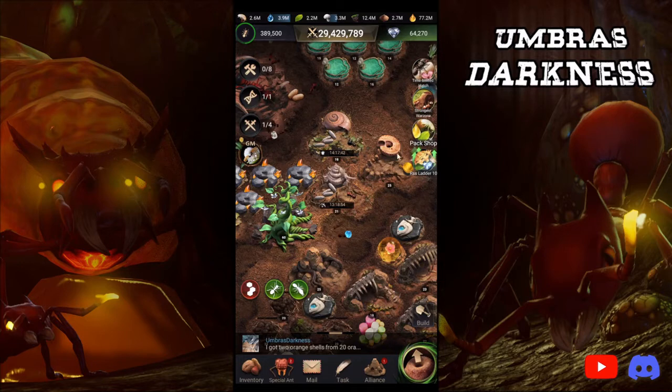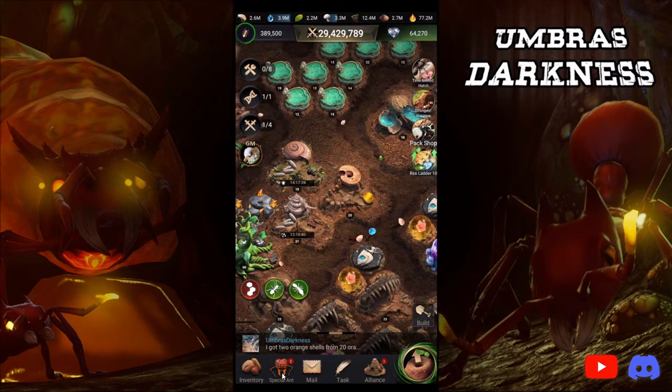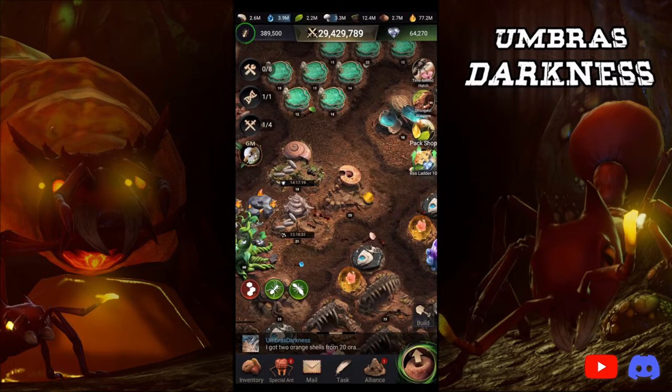I start them on Thursday and then I don't collect them until the appropriate time — you get points for collecting during server vs server. Carriers I would have started by now, but I'm going to be working on the Urchin Special Ant Skill 5 today, which is why I'm not doing it right now.